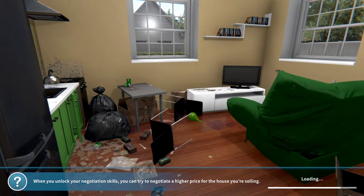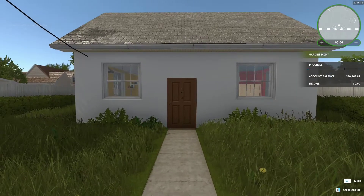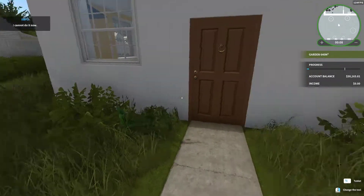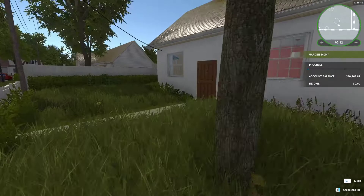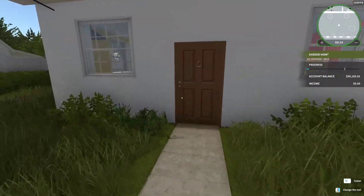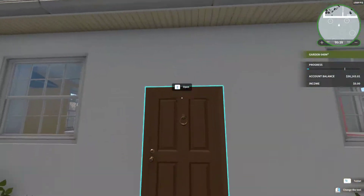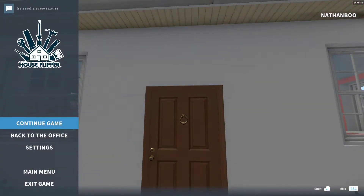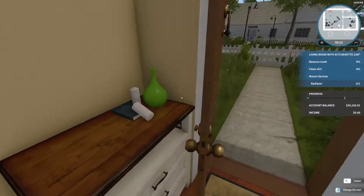This is a preview of the apartment — or house. Congratulations, you have unlocked a new tool — it's a mop. You got the mop. Oh, from the outside, it looks like a pretty nice house — pretty simple. Also guys, if you have any problems with the audio or graphics or anything that I can change, then please let me know.